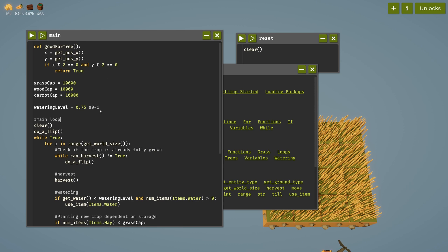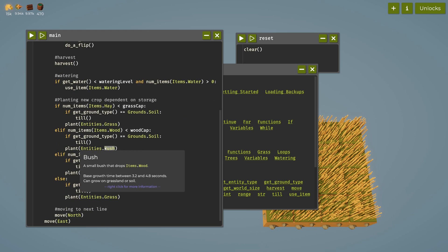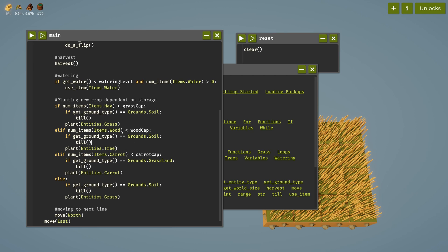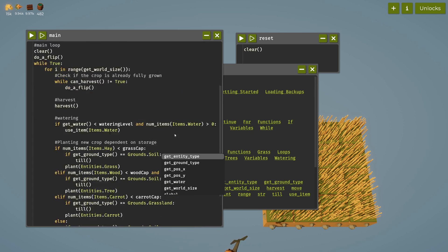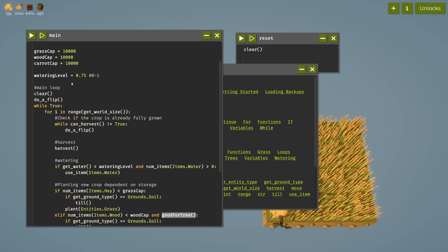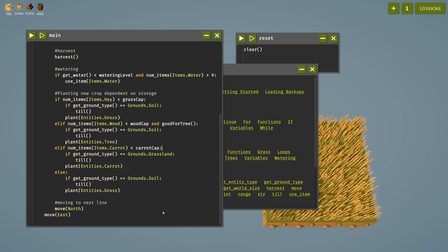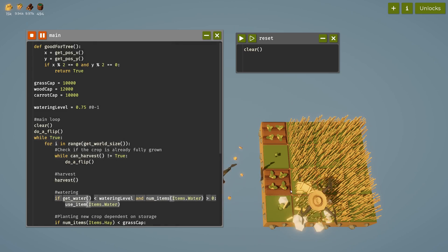Of course we need this. Now we don't want to plant bushes - we want to plant trees. So we're now not only checking if we need wood, we're also checking if the place is good_for_tree. We want to check that - if we were low on wood and both X and Y are even numbers, then we want to plant a tree. Let's put the wood cap a little higher, let's say 12k. We're going to try that.